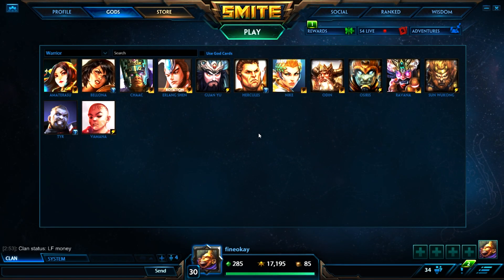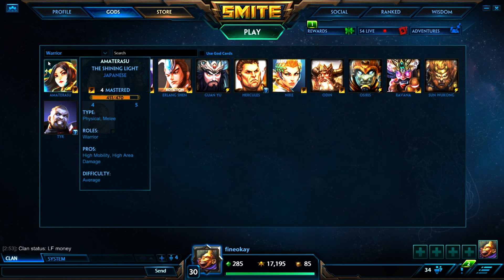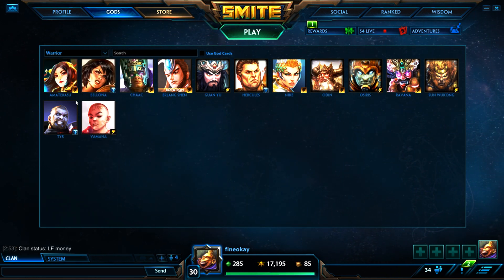Hey, what's going on guys, this is FineOkay from Monkey Madness. Today I'm going to be making the second part of the series on how to build solo laners. This video will be about Bluestone warriors, or ability-based warriors. It's going to be built a little differently than the auto attack warriors obviously, so we're just going to go through them starting with Amaterasu.